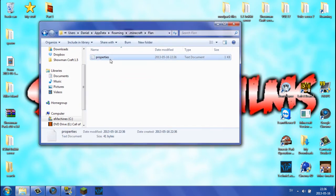As you see, we have a properties file in the Flan folder. You can leave this as-is — it's nothing really important. If you like explosions to be enabled, set this to true. If you like bombs to be enabled, set this to true. If you want anything to be disabled, just set true to false. I'm going to keep everything as true because I want bullets, bombs, and explosions enabled.